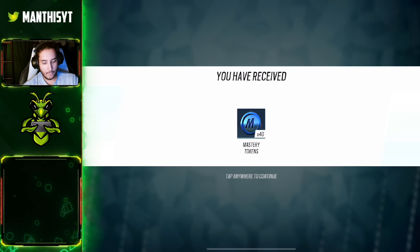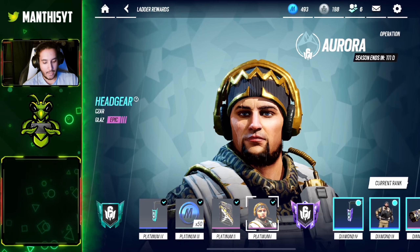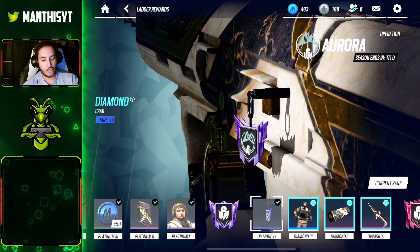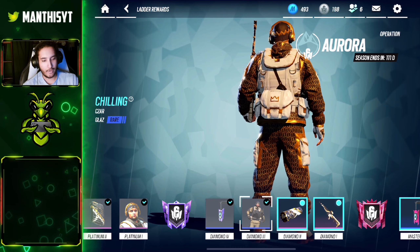More mastery tokens, then we get into the Plat charm which we're not going to use because there's a better one waiting. Then 50 mastery tokens, a light mag — very nice on Glass if you want more mobility — then we get to the headgear, and finally working our way to Diamond, there is a Diamond charm which we won't be equipping.